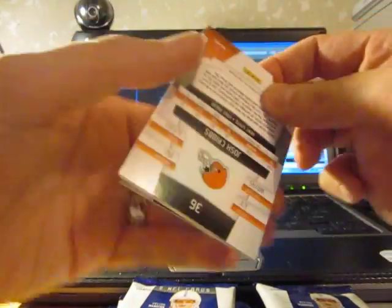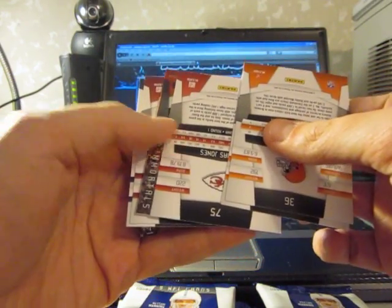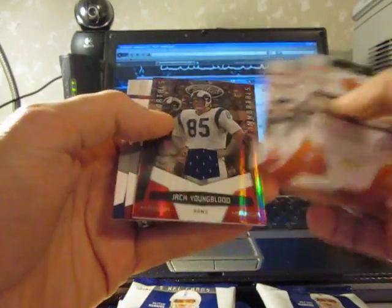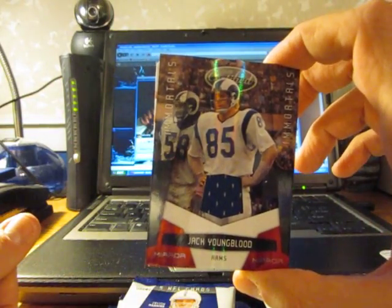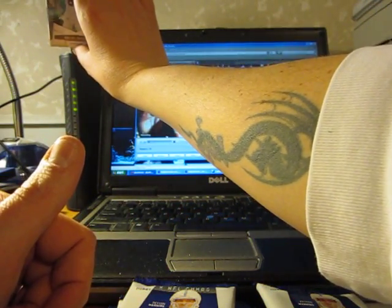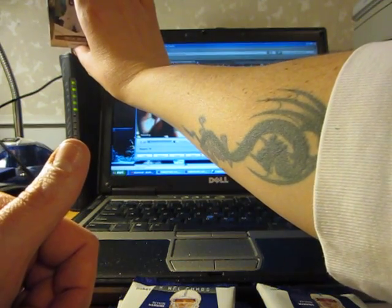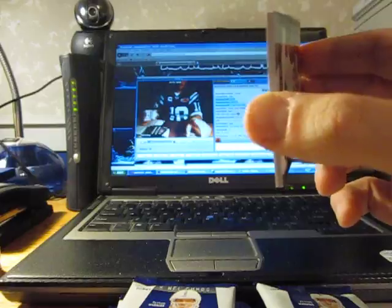Got another hit — not going to slow roll it because it's just one of those fabric of the game cards. It's going to be a mirror red, number 2 of 100, for the Rams — Jack Youngblood. It's one of those Immortals, Jack Youngblood for the Rams. The Rams getting hits, just not Bradford. Jack Youngblood is a pretty nice little blue old school Rams jersey there.